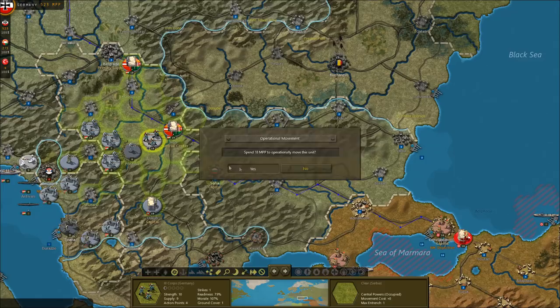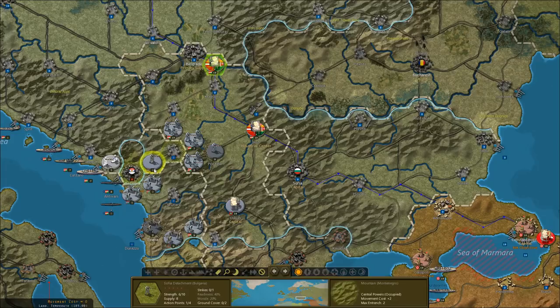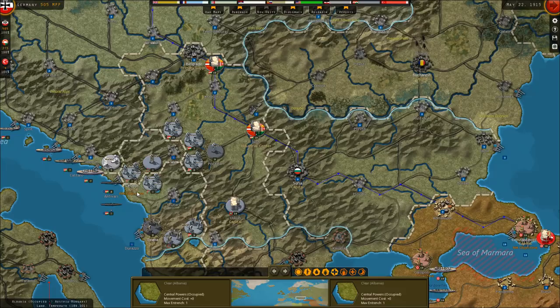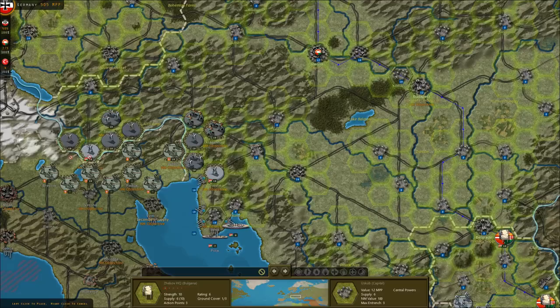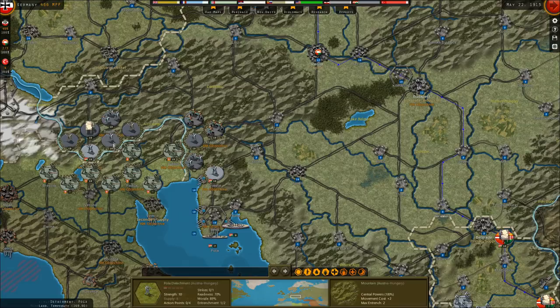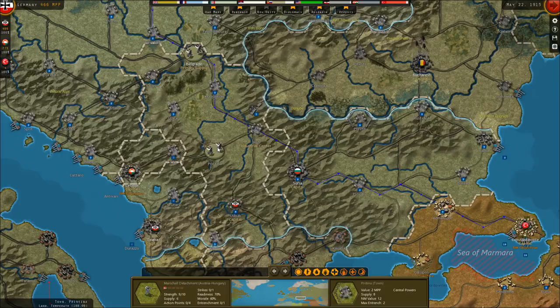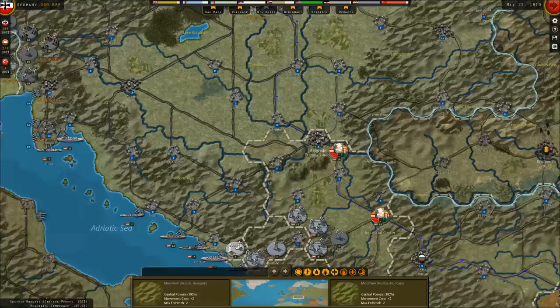These German troops are going to reinforce near Klagenfurt. Some guys can't rail because they're not on a railway. We'll take the Albanian capital with Austro-Hungarian troops. The Bulgarians are mainly going to be used to fight on the Italian front — we'll send them to join the two Bulgarian detachments up there. We want a garrison at Pristina. We'll also send this headquarters unit to the Italian front and rail it to Trieste.